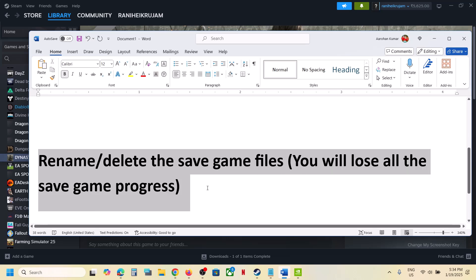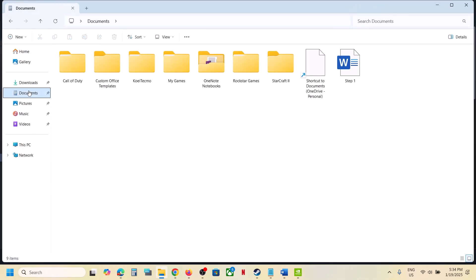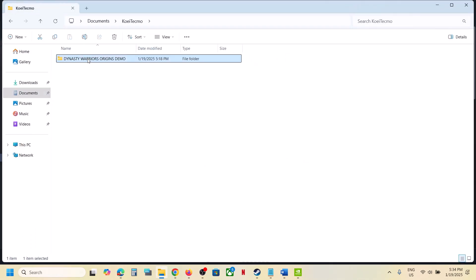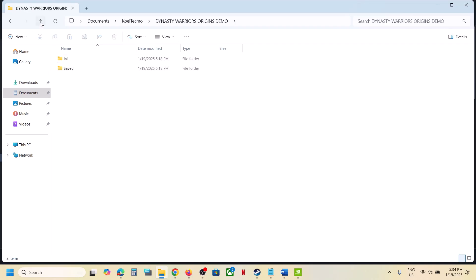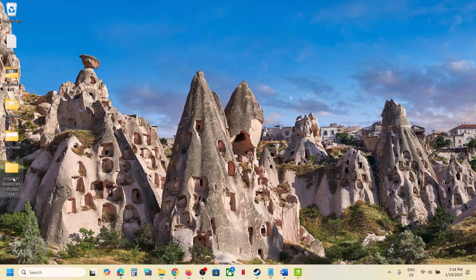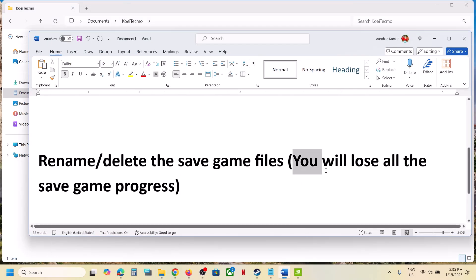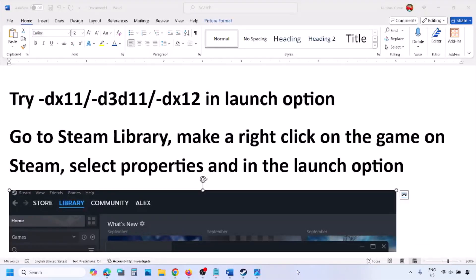The next step is to rename or delete the save game files. When you rename or delete the save game files, you will lose all game progress and have to start from scratch. If you agree, open File Explorer, go to the Documents folder, and find the game folder. Create a backup first by copying the folder and pasting it to the desktop. Then rename the original folder to '.old' or whatever you want, launch the game, and check. You can also delete the folder, but you will lose all game progress.